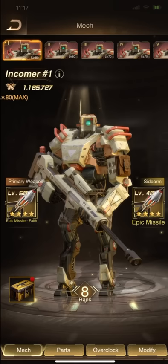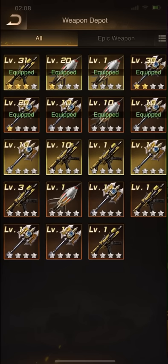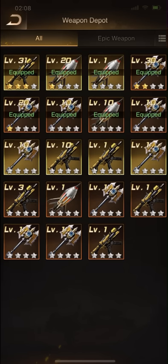Now the most crazy information — the most interesting. He has 2 mechs: Mech 1 and Mech 2 at level 80. And Mech 3, 4, 5 at level 70. It's very, very important. I highly recommend you to improve at least legendary weapons — at least legendary. It's better to have at least one mech maximized with legendary weapons.